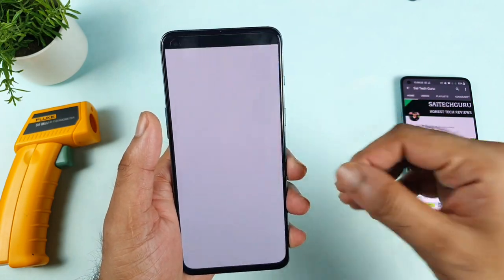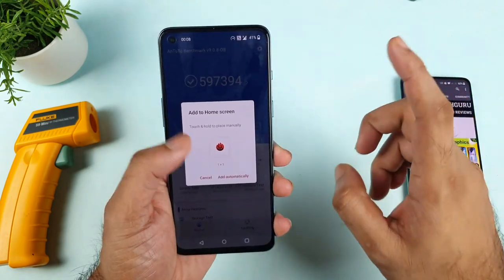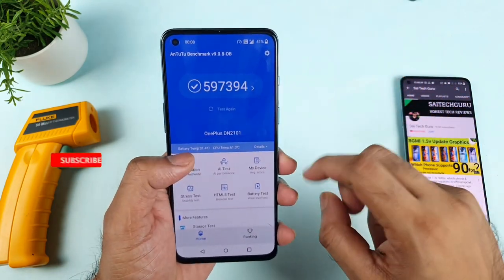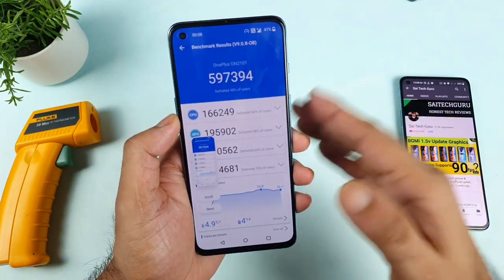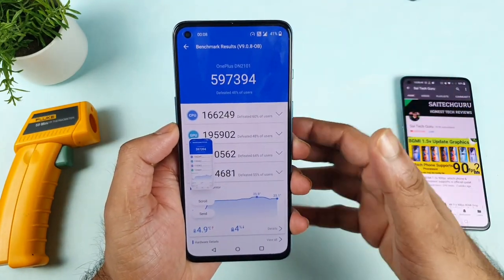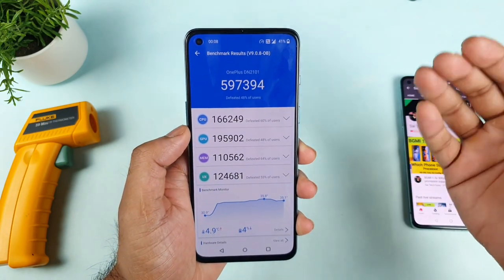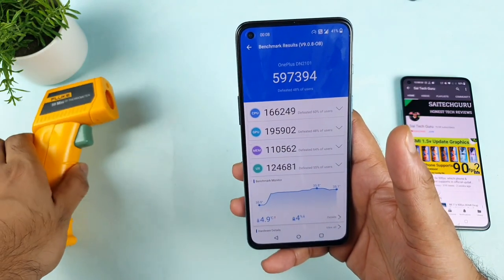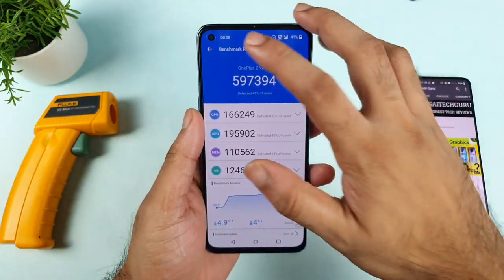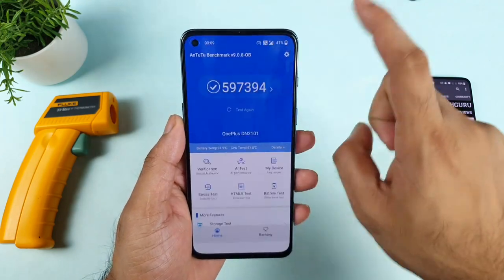Now using this method, I want to check whether the island benchmark score will actually increase compared to the before score - specifically CPU and GPU scores, how much they increased or decreased. During this time I will also focus on the temperatures. Right now the temperature is close to 33 degrees only. Let me go back and start the test. 50% brightness, everything is set.